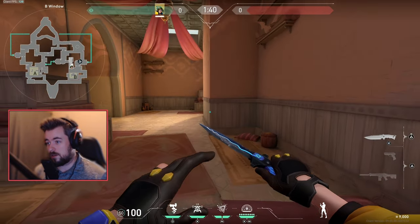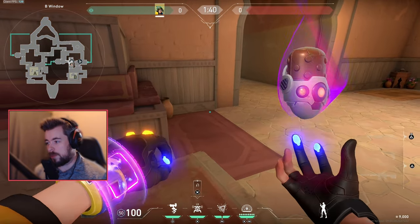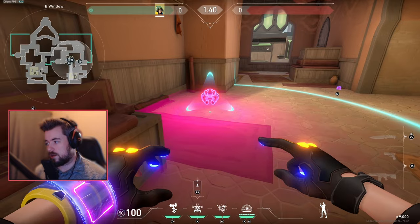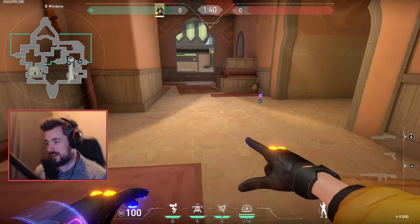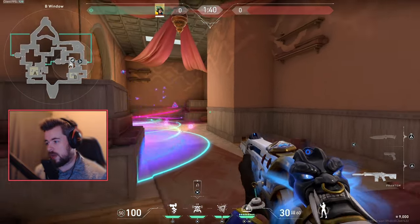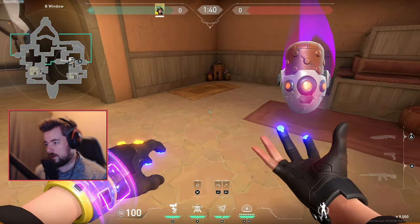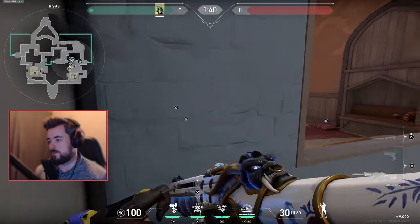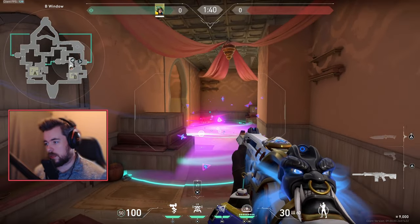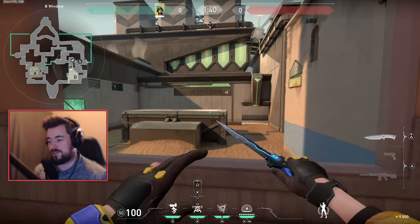It's all about being patient and placing a trap. You don't want the alarm bot to activate immediately — you want them to enter the site first. Once it pops, they're screwed and you're ready for the peek. A common setup: place your molly here, place your molly here, and play right here. As soon as the alarm bot activates, pop the mollies. Just be a little bit careful.